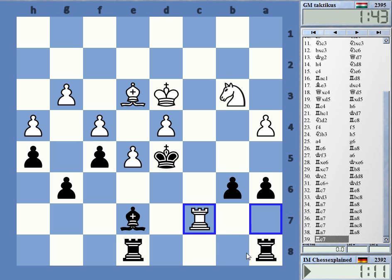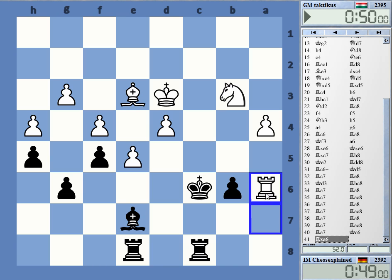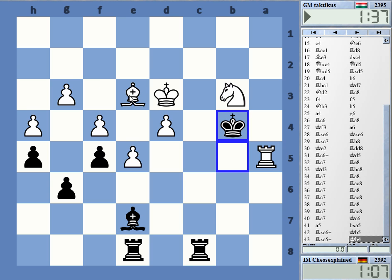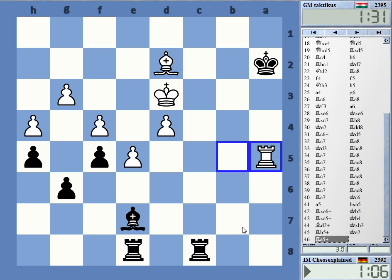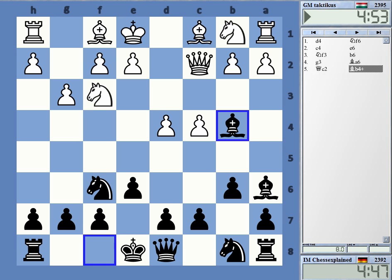How does this work — you want to play for a win with this? Yeah, of course, this is not possible. a5, check, check, check, check — this is the line the engine is hitting, but I don't quite get it. It's a draw right — a perpetual more or less. Very dangerous with the pawns.